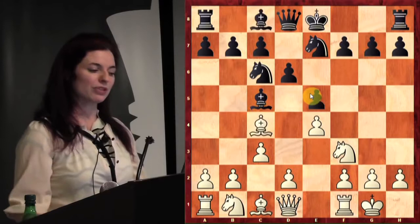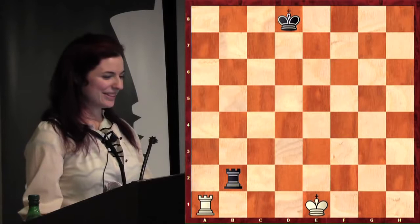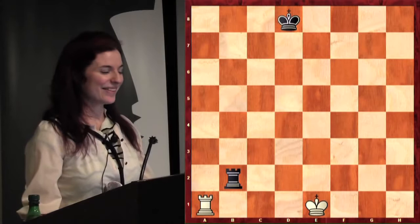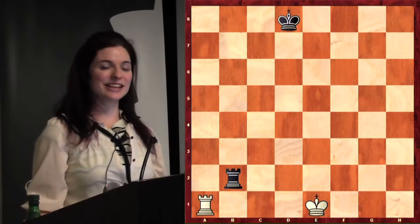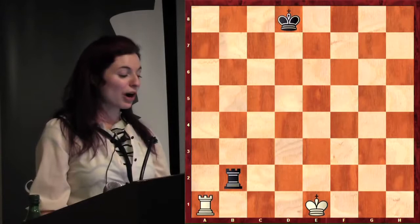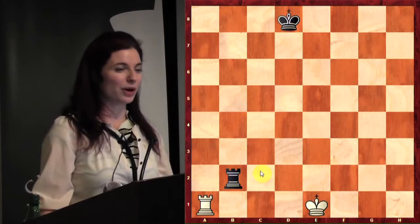Let's look at some examples of double attack in the middle game. Double attack can occur in any opening. This is a cool example — white to move and win. It looks like a totally dead draw because we've got one rook versus another rook. Usually that's a draw unless somebody hangs a rook. So what can white play here?